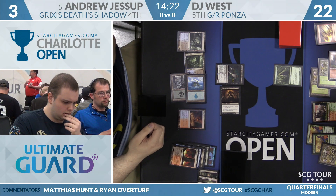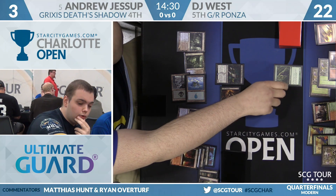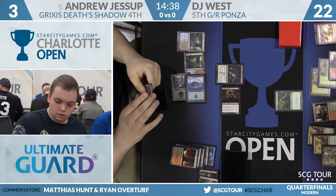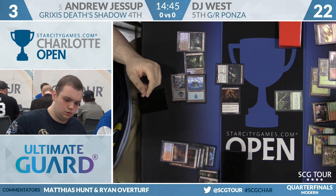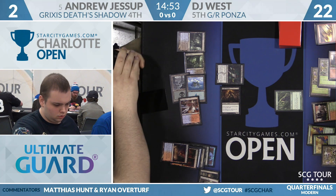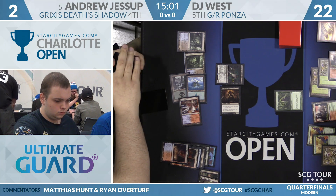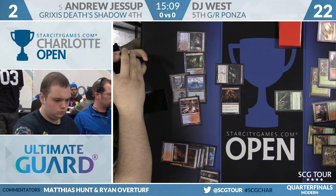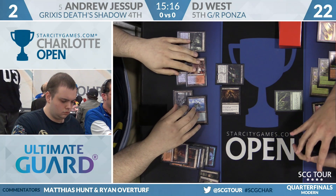Stone Rain removes Andrew's red mana, which opens it to Pia and Kiran Nalaar or Stormbreath Dragon winning immediately. There is some cost to Andrew reloading. If Andrew can't cast a spell, it even opens up Huntmaster of the Fells. Andrew drops to two life. If he ever wants a red spell he has to crack that Fetch Land. He doesn't play a Basic Mountain, so his best defense is offense — win in two attacks. It gives DJ a lot of outs but realistically only one turn to find them.